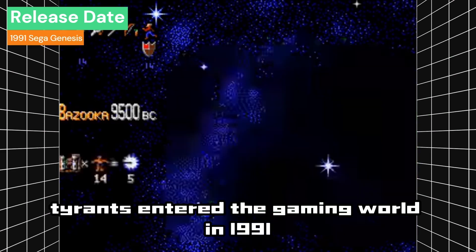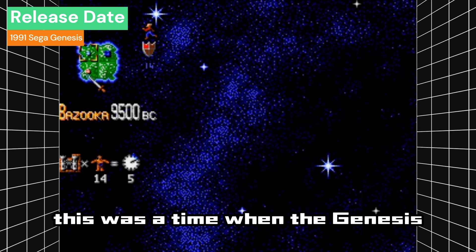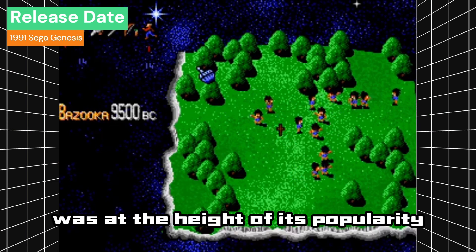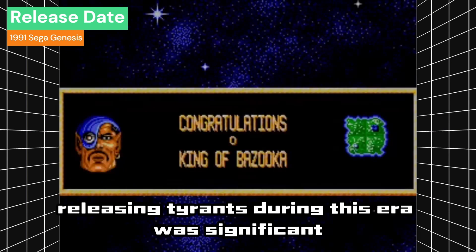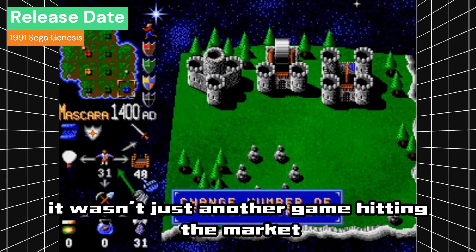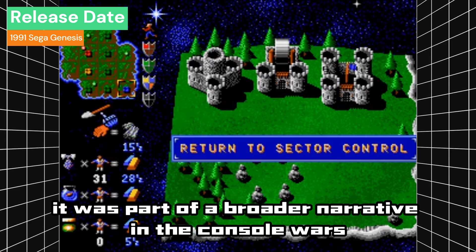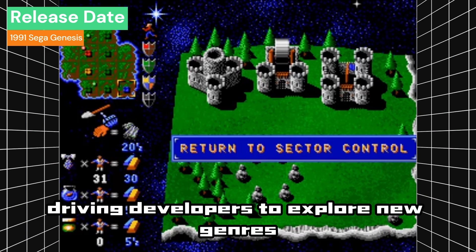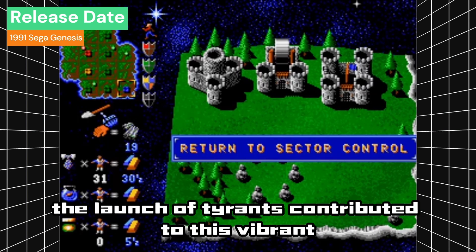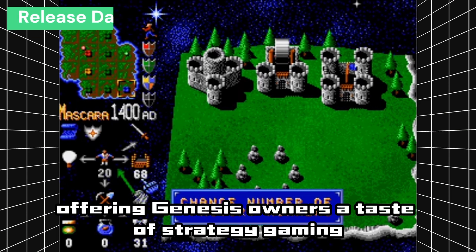Tyrants entered the gaming world in 1991, a pivotal year in the Sega Genesis' life cycle. This was a time when the Genesis was at the height of its popularity, fiercely competing with Nintendo's SNES. Releasing Tyrants during this era was significant — it wasn't just another game hitting the market; it was part of a broader narrative in the console wars. This period was marked by innovation and rivalry, driving developers to explore new genres and gameplay experiences, with Tyrants offering Genesis owners a taste of strategy gaming.